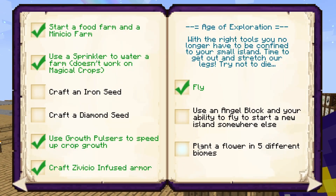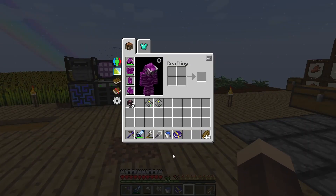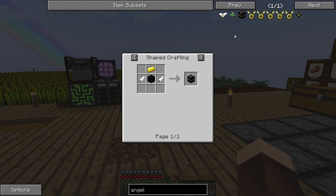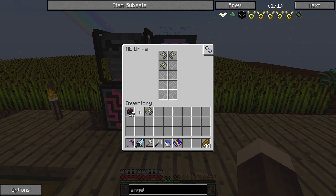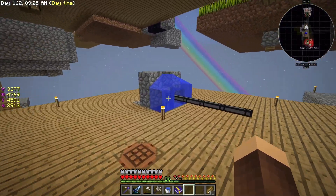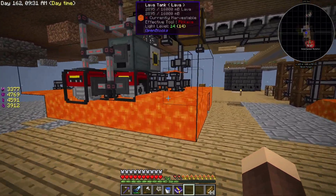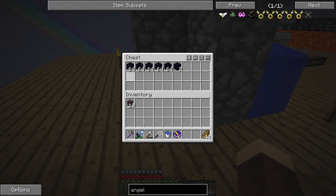Let's look in my achievement block. 'Use an angel block and your ability to fly to start a new island somewhere else.' So we need to make an angel block. I don't have any obsidian here, but I have obsidian down here. I had a bit of an obsidian generator, but I ran out of lava and power so I turned it off, because I have more than I ever need.